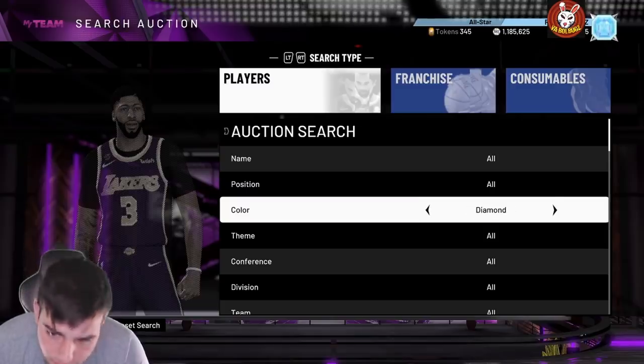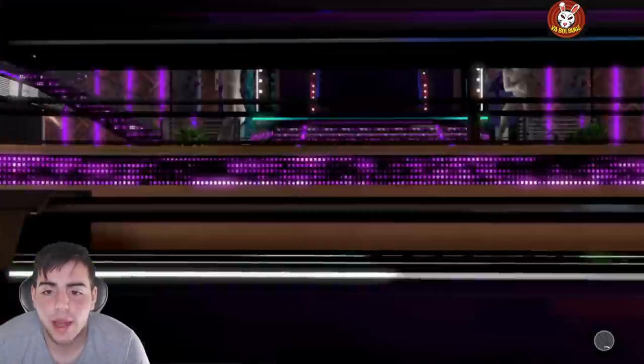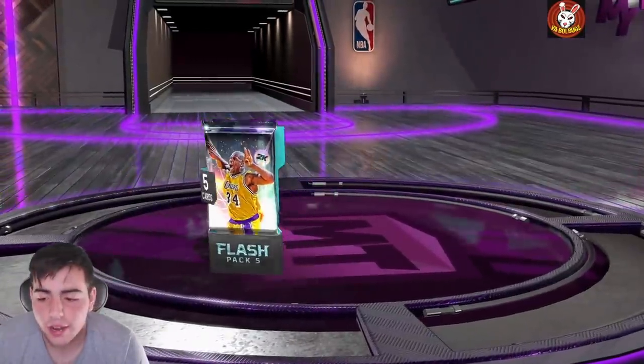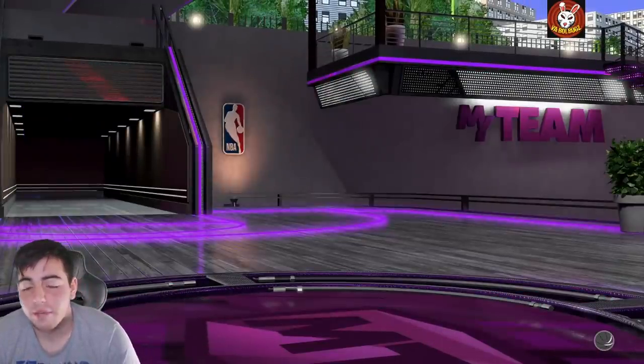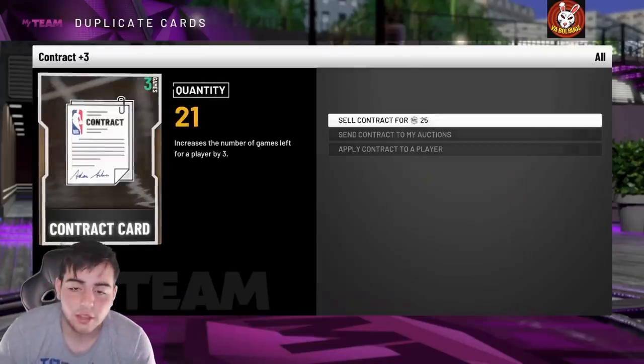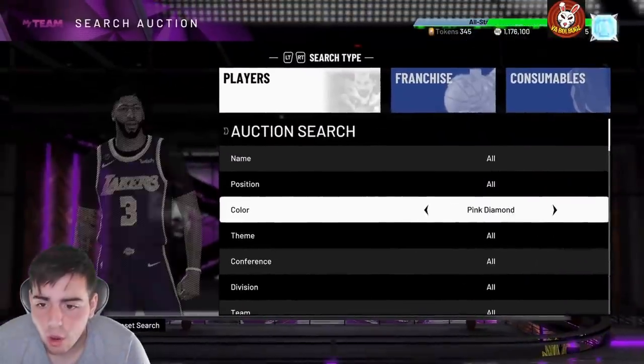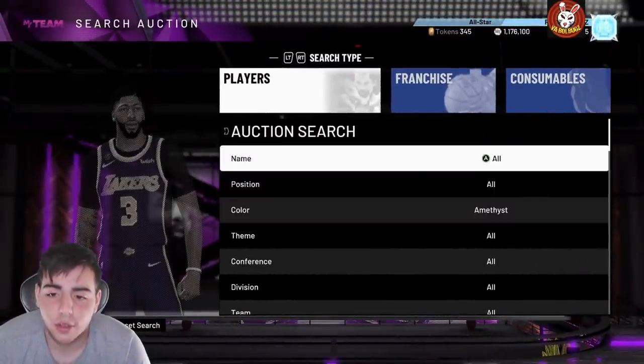Let's pop a pack — these are the worst packs ever. I pulled about 200,000 worth and got nothing. All I pulled was Mo Bamba, and I pulled him twice. These packs are horrendous, do not pop them. So one filter I'm going to say is the best and most consistent filter right now is the Mo Bamba filter.